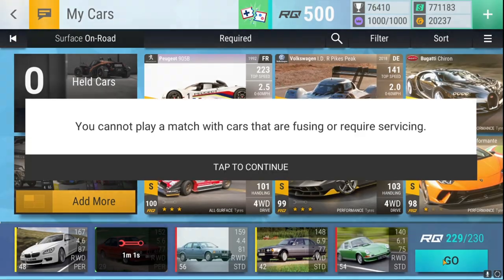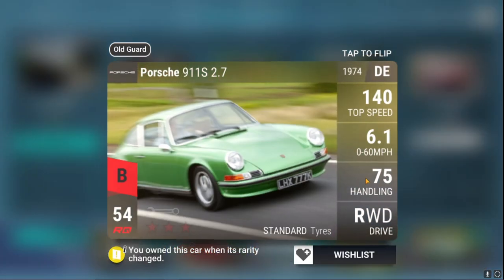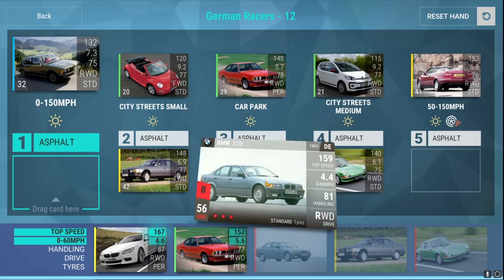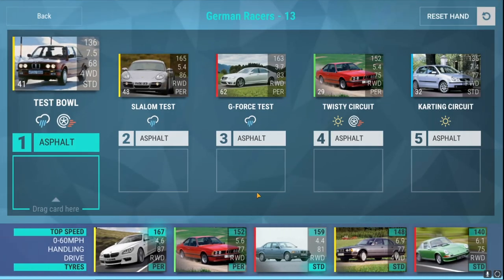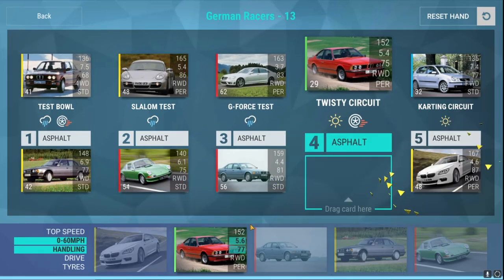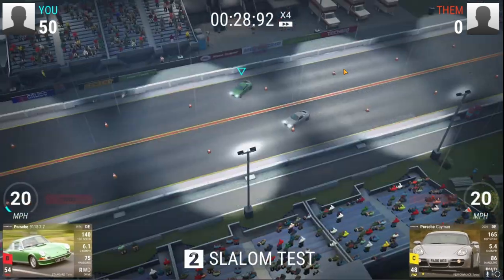Moving on to round number 12. This is the problem now because I kind of do need to service these cars. I'll service this guy at least for now. We'll see if we need something else. This is medium — yeah, that's fine, that's also medium. So I'll put that there, that there, that there, and that there — and we should be good. The less cars I have to service the better, because then I get away with this challenge a little cheaper, and obviously that is what we want to do. I think the slalom test should be no problem.